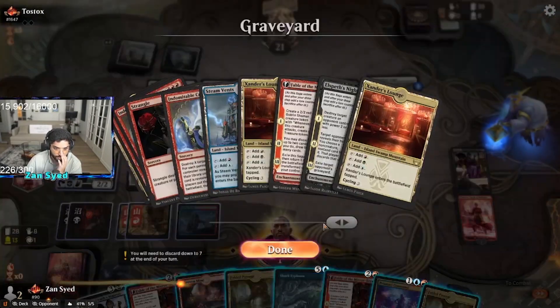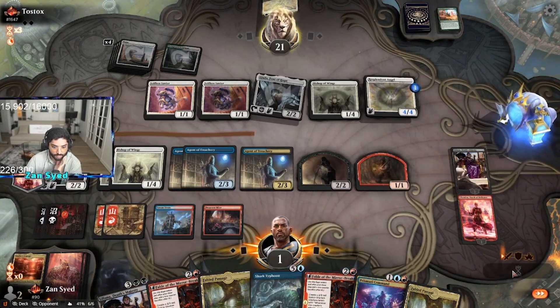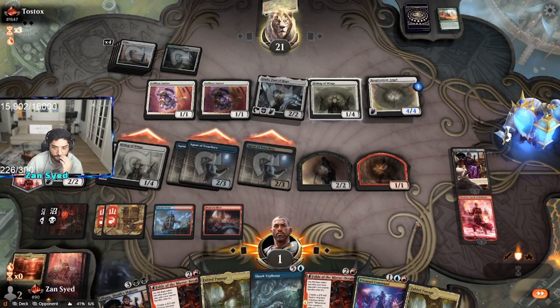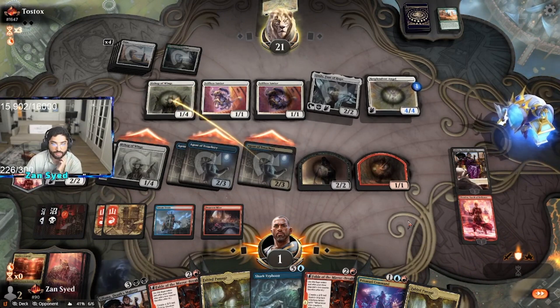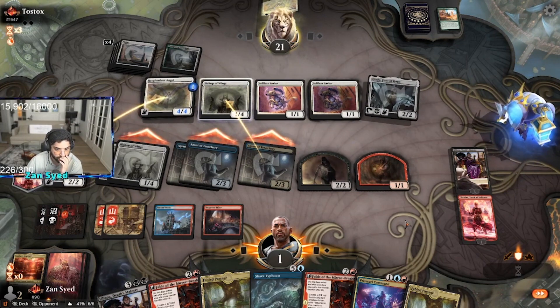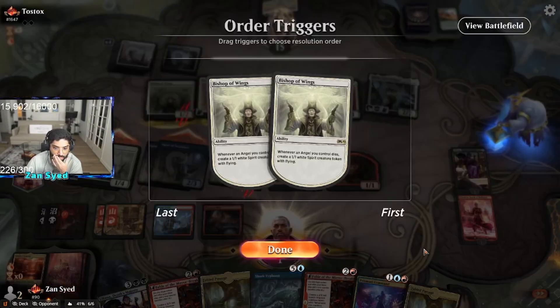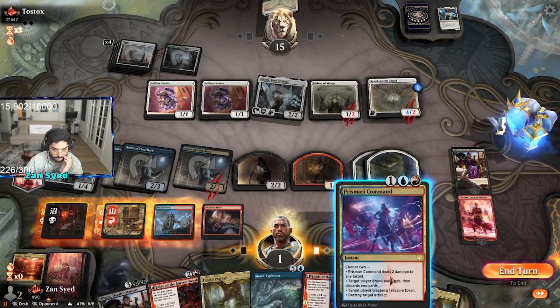We're running out of time. I'm going to play the Dwarven Mine — I think we're going to attack. Our Diada dies, but that means we get two 1/1 tokens, which means we can use these to block the two flyers they have. They're down to 15.